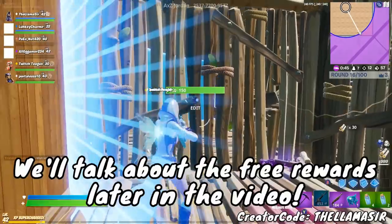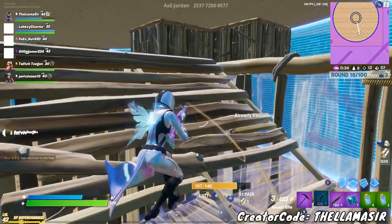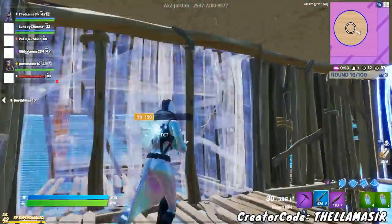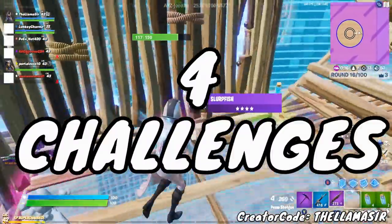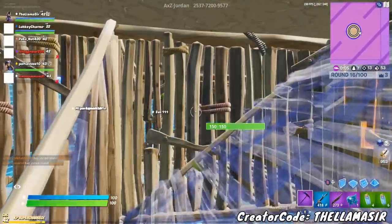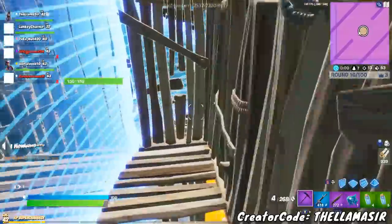One thing has to do with rewards — and granted they're not really free rewards, but it's the Oro skin. The Oro skin is apparently going to be a sort of bundle-type skin that comes with special challenges. Quick reminder: this isn't the free pickaxe we'll be talking about later — this is completely separate. We're finally getting Oro and it is going to be a very special skin. Basically, you start off by buying the bundle itself, but there are four challenges to complete.